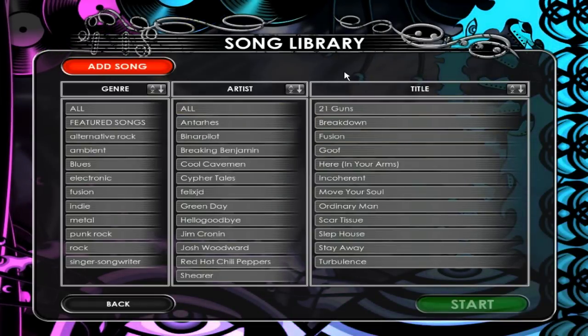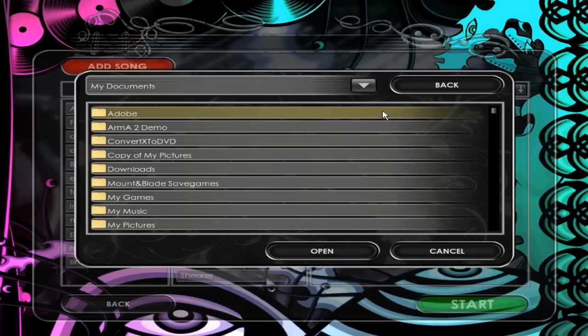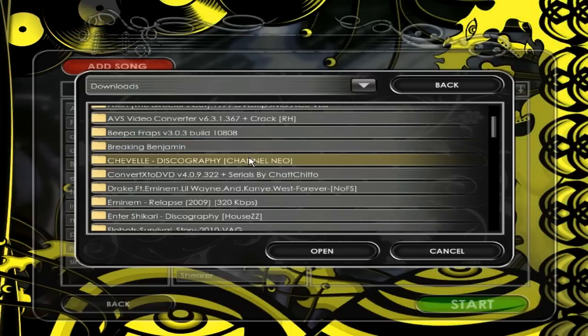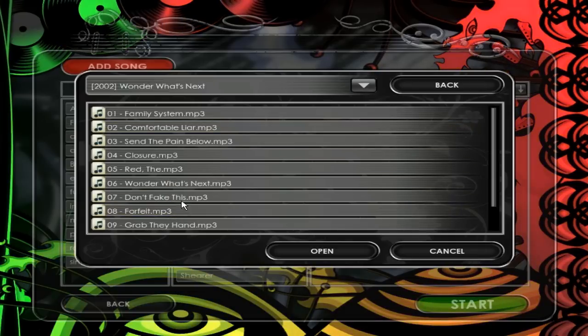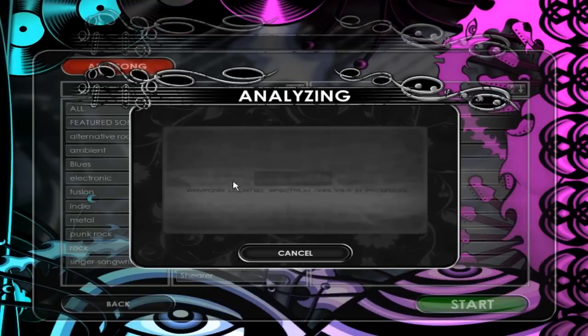If you're not a big Rock Band or Guitar Hero fan but want to save money, you can download this game and get pretty much everything those games offer for only ten bucks — no extra packs required. The only drawbacks are that you use your keyboard and there's no co-op mode.